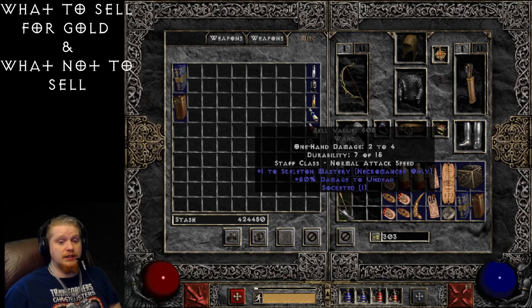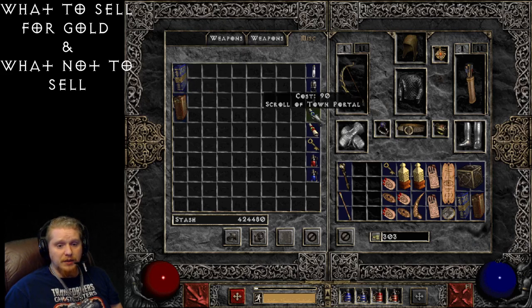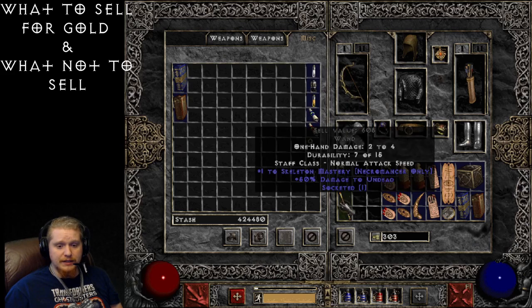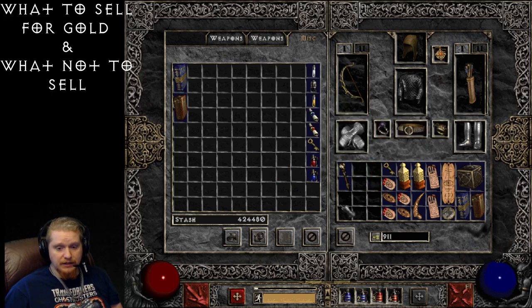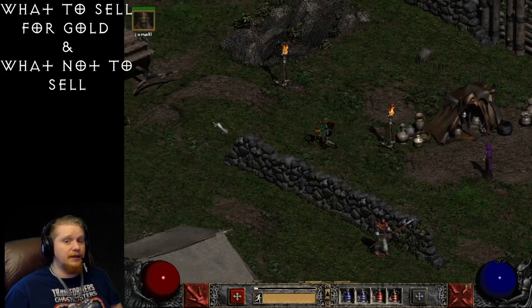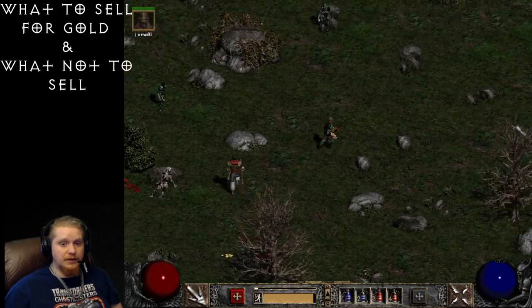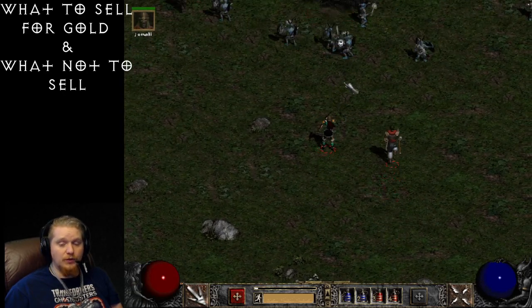When you're a higher-level character, that wand is just not worth picking up. Now let me go over each class item type quickly. Necromancer wands can be worth quite a bit of money. Sorceress orbs and staffs can be worth quite a bit. There are druid heads — pelts — and necromancer heads as well. This one has plus one to corpse explosion, so we'll hold on to that. Barbarian helmets — like fanged helmets, barbed helmets — are always Barbarian-only. Paladin scepters tend to be worth a rather large amount of money, again because of plus-to-skills.